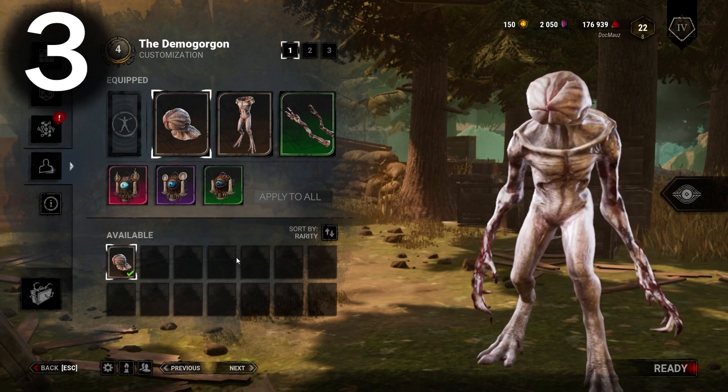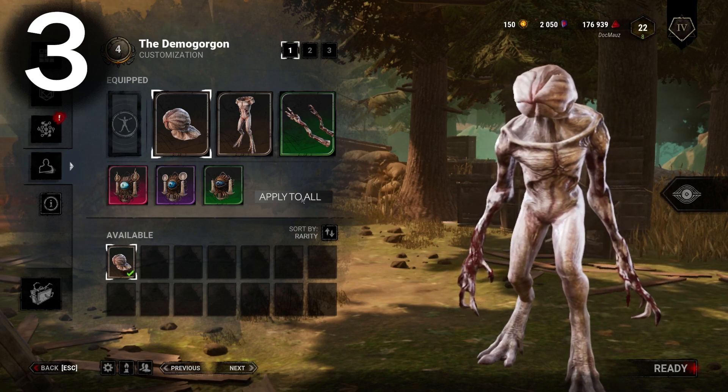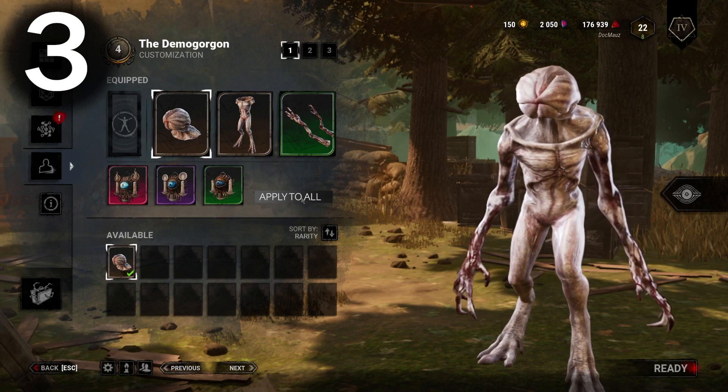Number three: add an apply to all button for charms. Simple enough — I think it'd be great if I want to have the same three charms on all my killers or all my survivors.